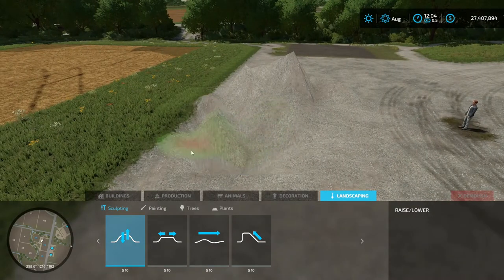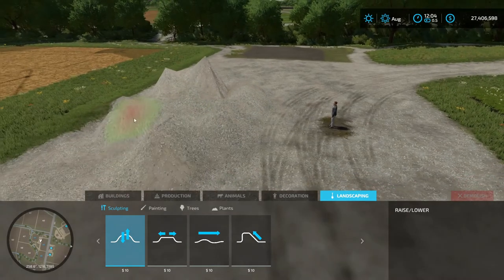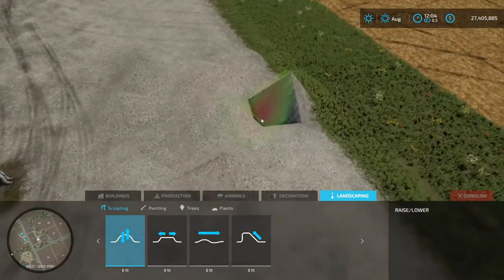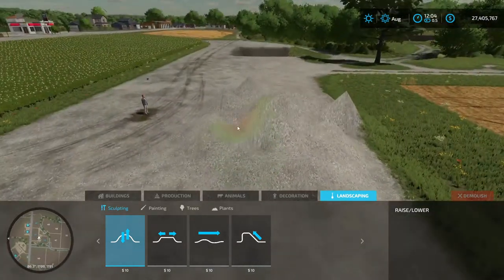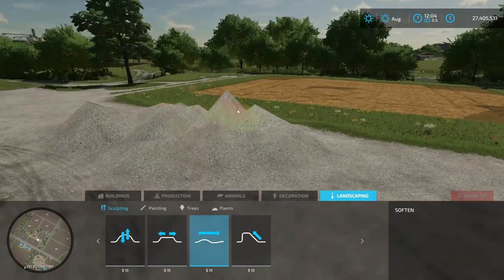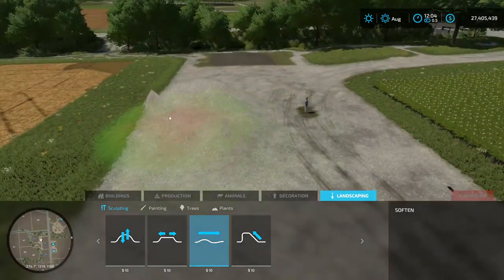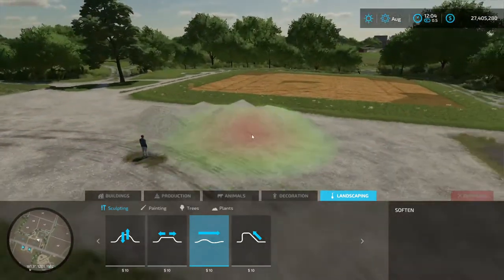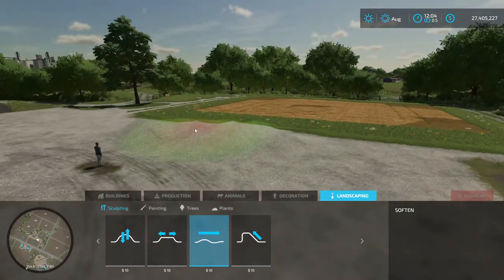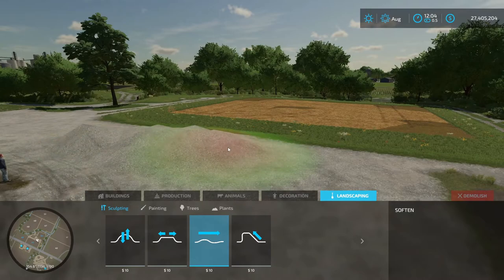So let's go ahead and kind of level it out — we'll raise it up and kind of make a nice little hilly ordeal here. So now you've got a nice little hill platform. Now what you can do is grab your soften tool — what the soften tool does is it rounds everything off. You can increase the size a little bit to make it easier. When you soften it, it will decrease the size and round everything off. If you wanted that hill higher, you can always go ahead and increase it more.